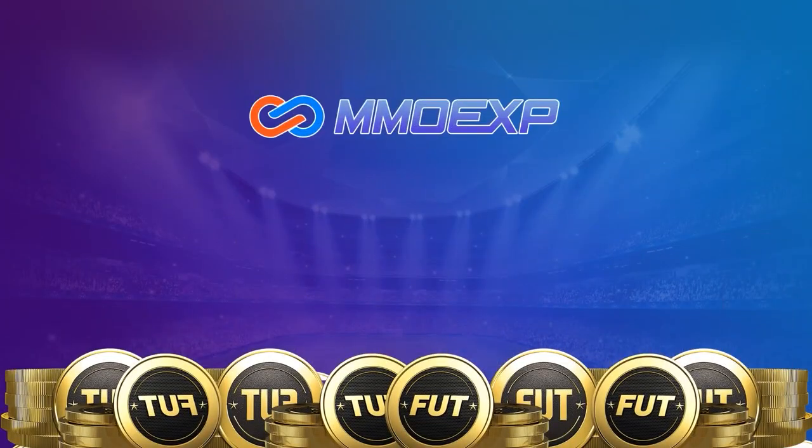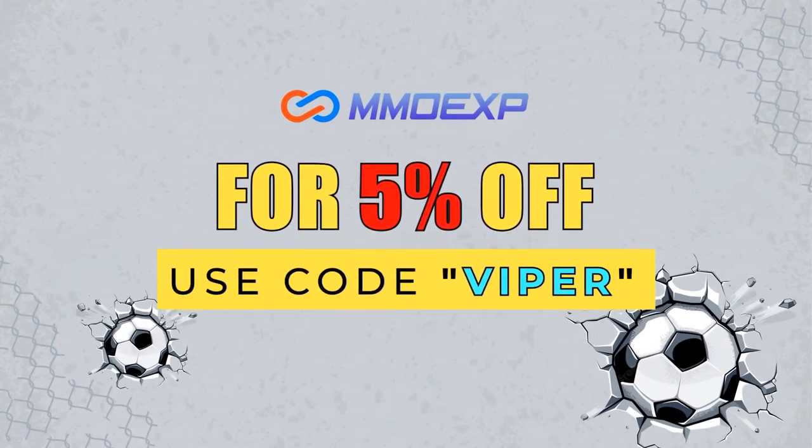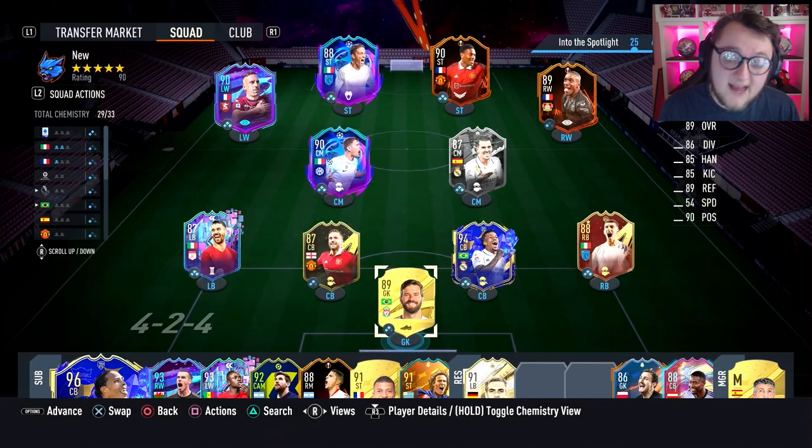For cheap FIFA 23 coins, make sure to check out MMOEXP.com to get faster and reliable coins. Make sure you use code VIPER at checkout to get yourself a 5% discount. The next six games are done — we're now 14-0. I think it was 8-0 when we came in, so we've got six games left for the next video, and we'll open the rewards on the next video as well.